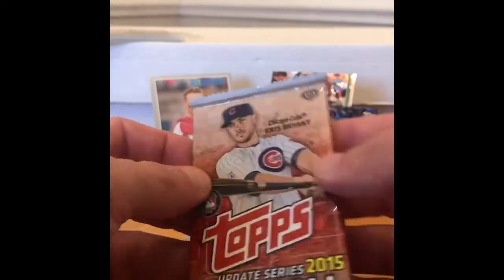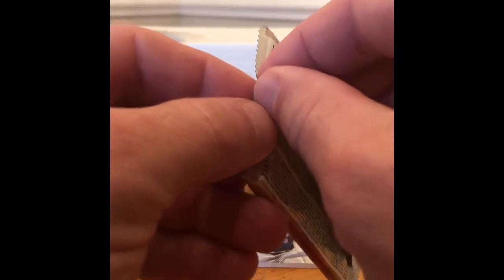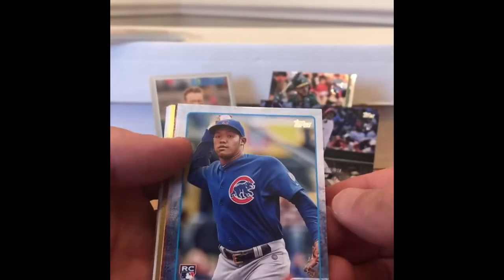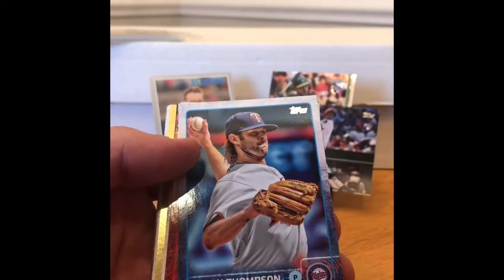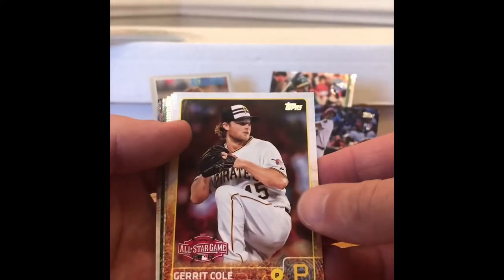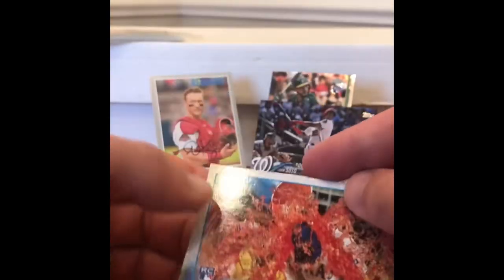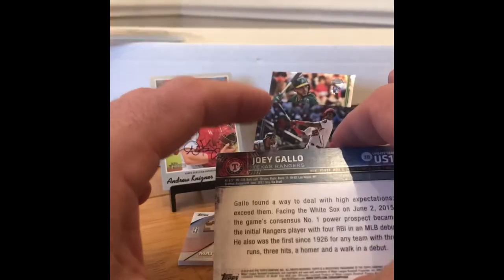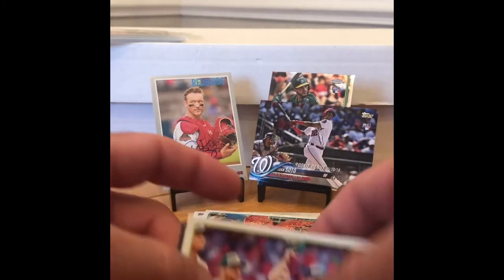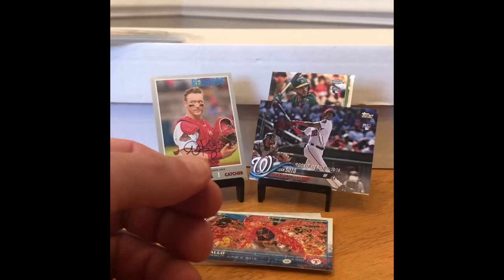Next up is a 2015 Topps Update — we're trying to find Lindor, Correa, Kris Bryant, Gallo, Buxton, Syndergaard, Urshela, Peterson, and Pham. Oh, there's an Addison Russell — my buddy Jamie will take that. Aaron Thompson, Tim Cooney, that's Gerrit Cole — old school Pirates card. Josh Rutledge. Oh, there's a Joey Gallo — that might be a short print. There's a Joey Gallo rookie — very nice. Sonny Gray, Vinnie Pestano, and John Axford.